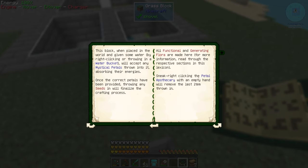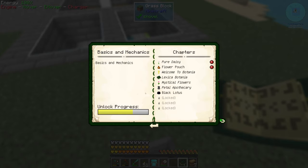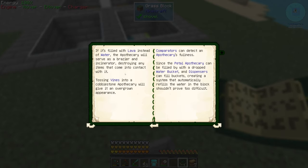Sneak right-clicking the petal apothecary with an empty hand will remove the last item that you threw in - good to know. If it's filled with lava instead of water, it'll serve as a brazier and incinerator, destroying any items that come in contact. Tossing vines into a cobblestone apothecary will give it an overgrown appearance. Comparators can detect an apothecary's fullness, which is good for automation - since it could be filled with dropped water buckets and dispensers can fill water buckets, creating a system that'll automatically refill the water. I usually just pump water into the bottom of it.